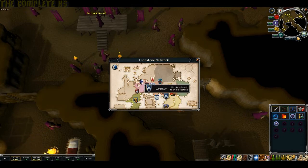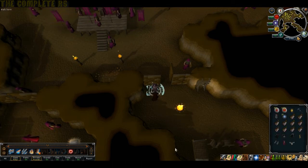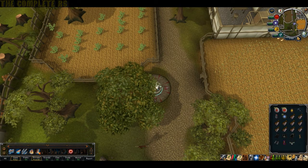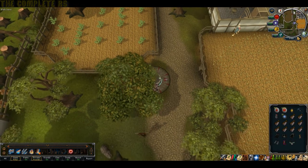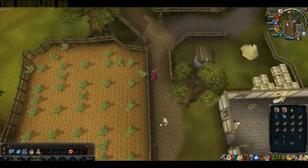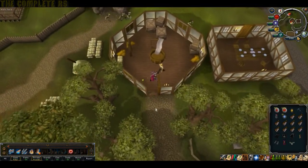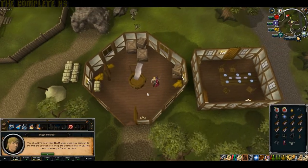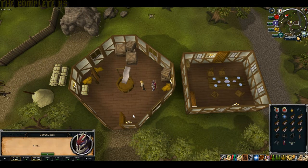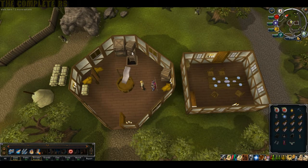Now head over to Ardougne - home teleport there. We'll be heading to another HAM hideout. Head north until you eventually hit the windmill and go ahead and talk to Milton the Miller inside. Choose option 2, then option 1, and eventually he'll show you the secret passage - jump down the ladder.